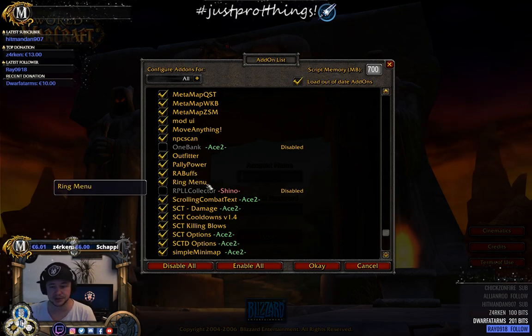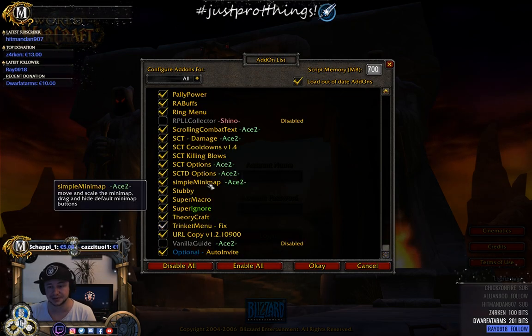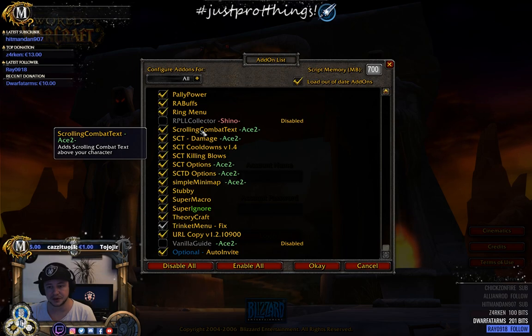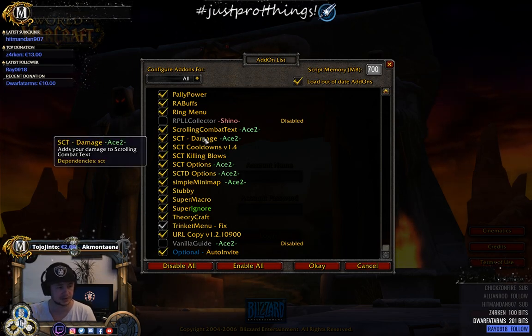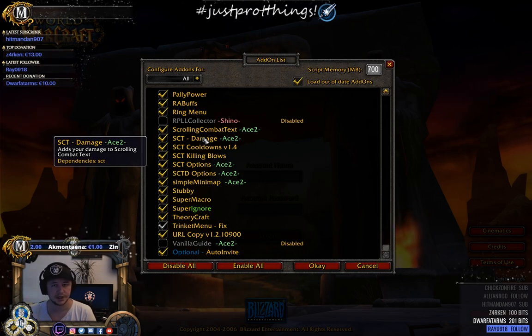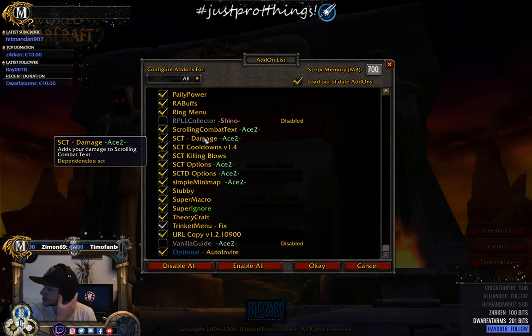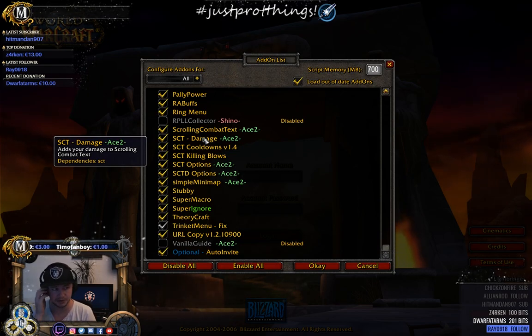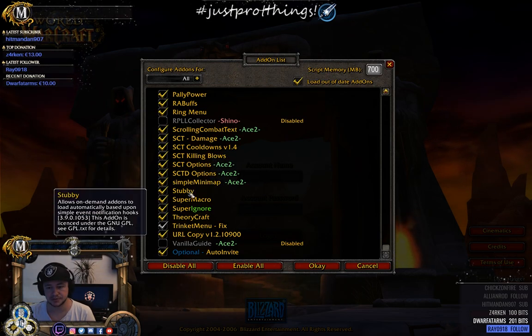Ring Menu is a really cool one I recently found — I'll show you in-game. Scroll and Combat Text is what I use for damage display; you can configure it however you want with floating text going left and right. Simple Mini Map gives you a few more options for the minimap.